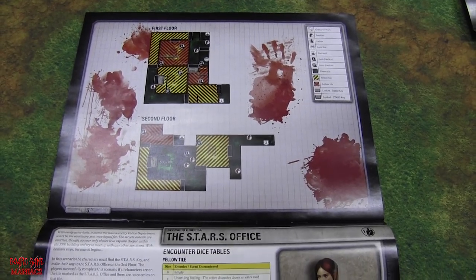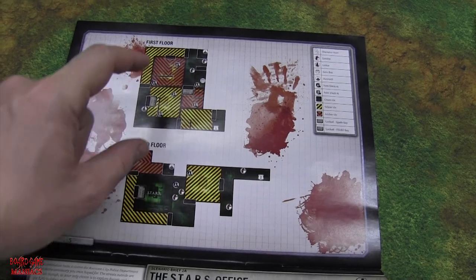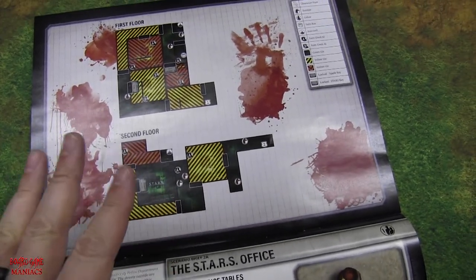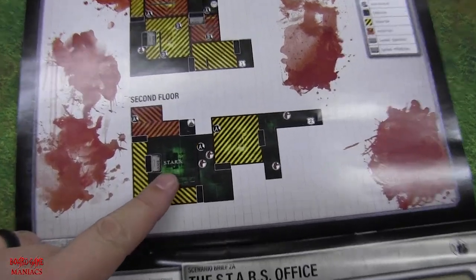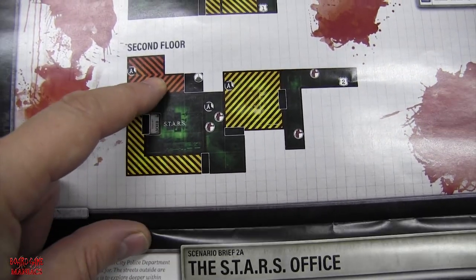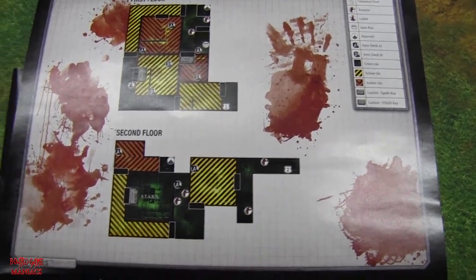This campaign mission isn't going to be easy because we have a second floor and a first floor — two floors that Leon has to go through. On the map you'll notice it doesn't look like the first one; that was all green. Now you have yellow map tiles, orange map tiles, and green map tiles. When you go through a door into a yellow tile, you roll the D6 with the umbrella symbol and compare to the chart to find out what happens.